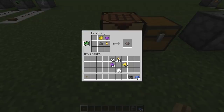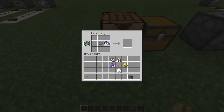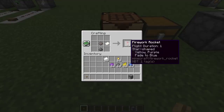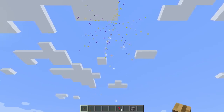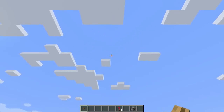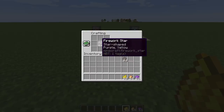But what if you want it to fade to a different color? Pretty simple - start with yellow dye, purple dye, gunpowder, and gold nugget. Then take that firework star back into the crafting table and add another dye - maybe blue. So this explosion will be yellow and purple and then fade to blue. Now combine with gunpowder and paper to get rockets. Here's the first one: yellow and purple. And the new one: yellow and purple fading to blue. That's definitely what we're going for.